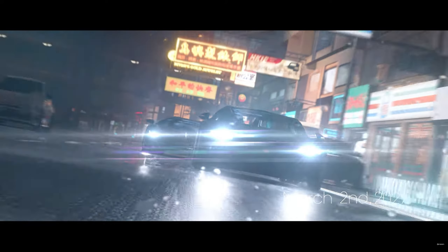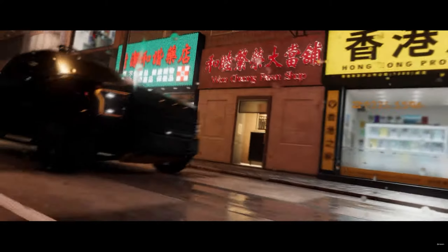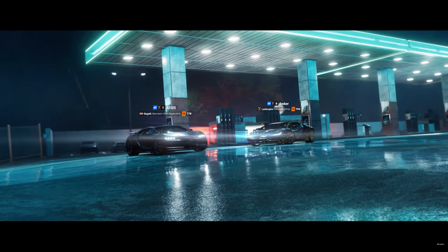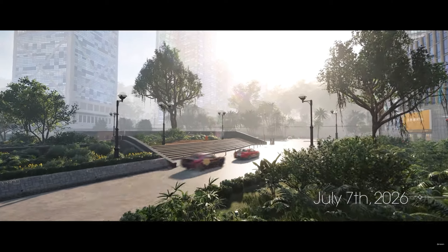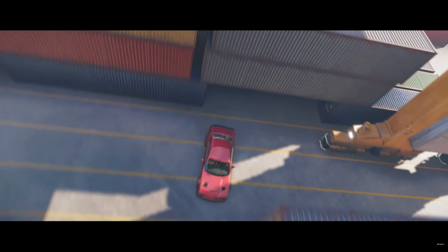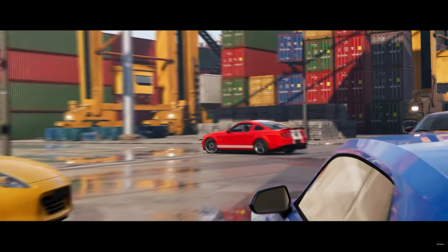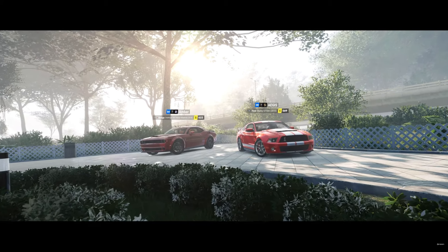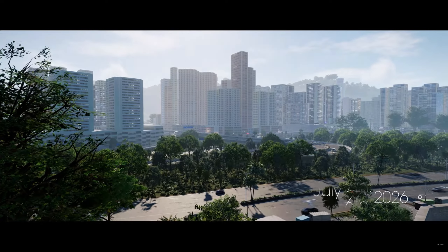So obviously we have the Bugatti, which we already know about. I don't think this Lamborghini — the Centenario — was spotted anywhere yet. We got some views of the underground car parks, and there's a date counting backwards in the bottom corner, which will become clear in a minute. There are plenty of different models of car in here, several of which I don't think we've seen before.